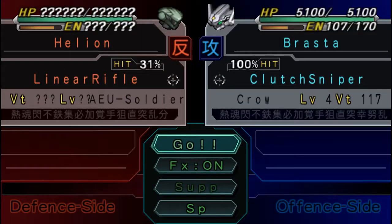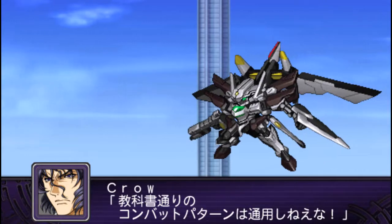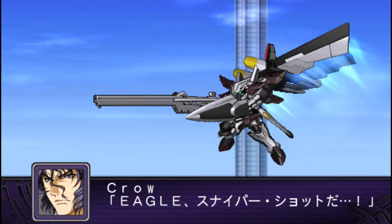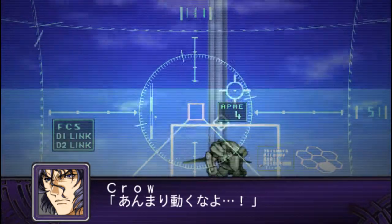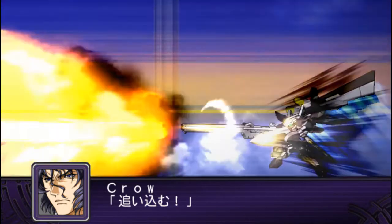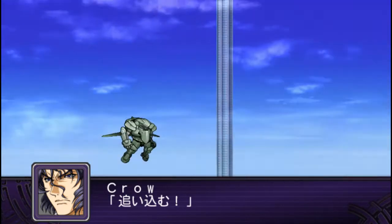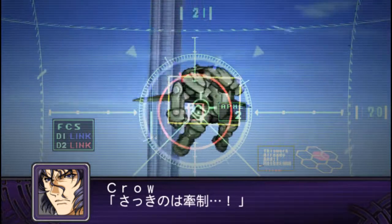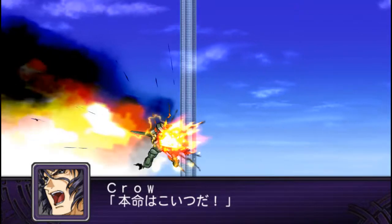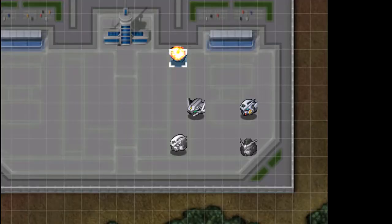Let's have a look at the Buster Shield attack and the Clutch Sniper — both are new. The Buster Shield attack is quite good-looking even though it's not very useful. I'm pretty sure the Clutch Sniper is new too. The game just wasted a minute playing the animation of Crow missing.